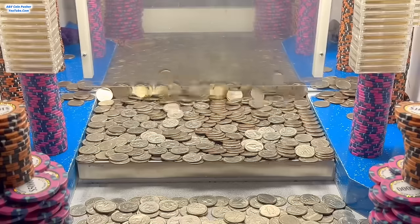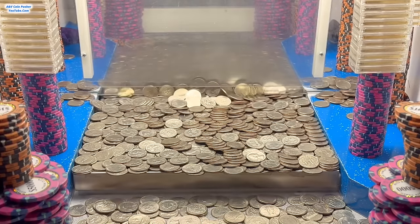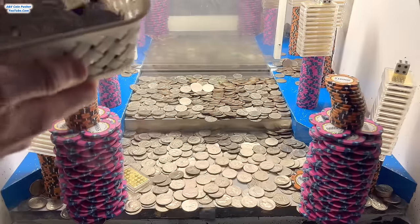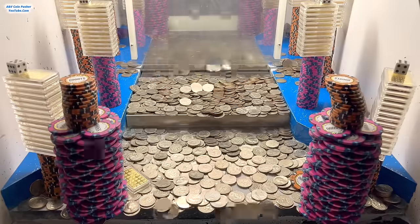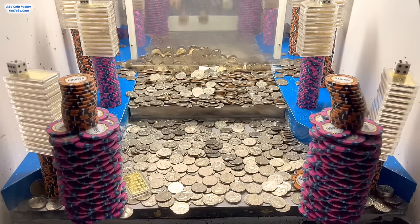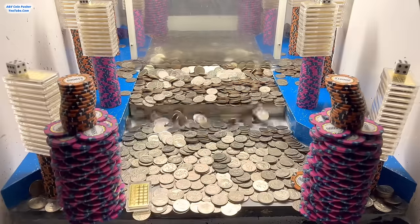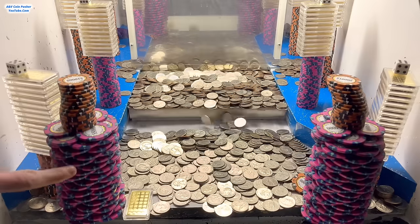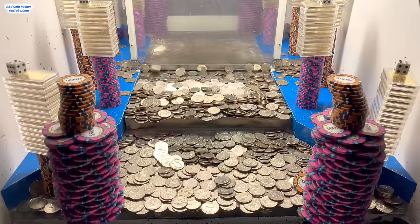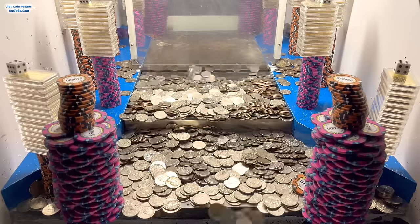Let's load up the quarters really high on the pusher to try to get a large base built up behind these ginormous towers. Let's rapid fire all these quarters in at once. Oh yeah — this tower right here just moved! That is a tremendous amount of money. Those pinkish-purple chips are five thousand dollar chips and the orange chips on top are ten thousand dollar chips — quite a bit of money in there.